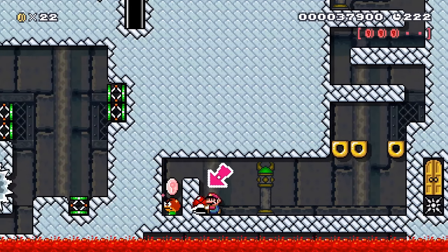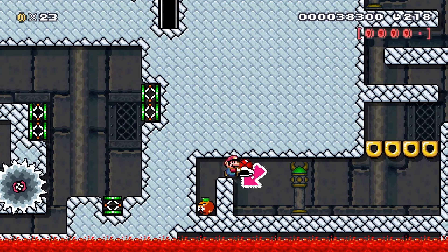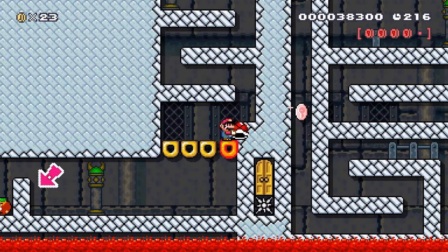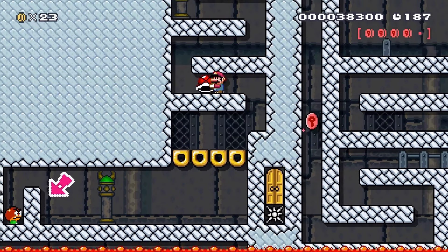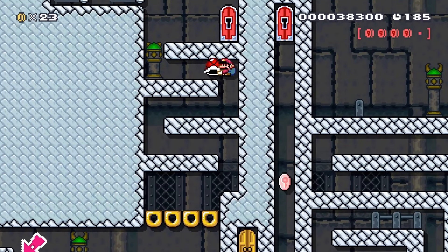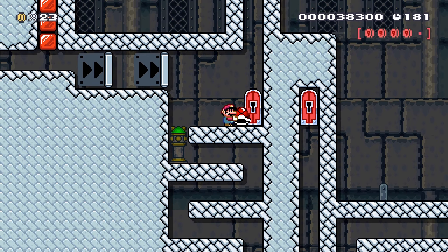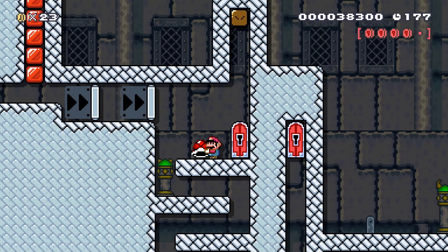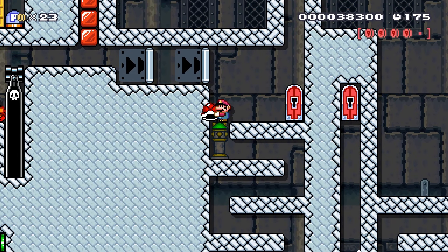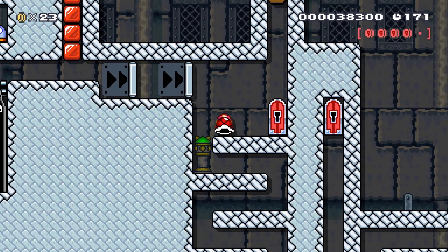Does that require like a shell jump or something? Probably not. Okay this is a Galoomba — interesting. I don't know why I'm holding the shell. Actually I can crouch. Yeah, I think crouching actually helps a lot. Keep forgetting that small Mario can actually crouch in this game — I think that's only in Mario Maker 2. Oh, that's a one-way. Okay, so I just realized that I screwed myself, so I gotta actually restart. I will be right back.